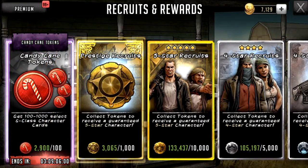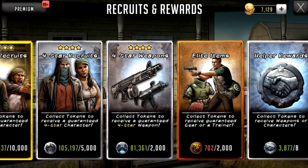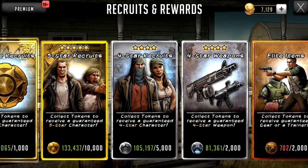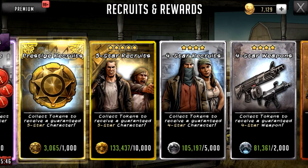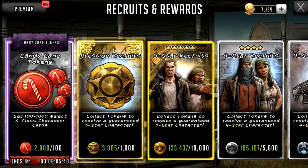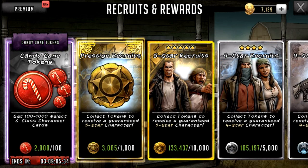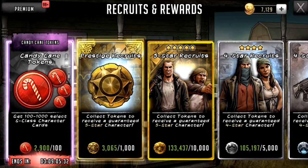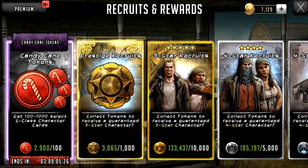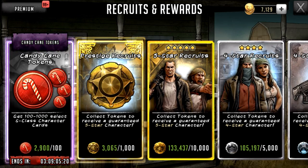I'm going to tuck into the main tokens now. As you can see, I'm getting a pretty healthy stock of four-star weapon tokens and I'm going to hold on to these — I'm not going to pull four-star weapon or four-star recruit tokens. You can also see I've got quite a lot of candy cane tokens on the left-hand side. This is because I did buy the Mistletoe — it was pointed out by Noah on live stream it only costs £3.80 and you could run through the whole roadmap. You got like 40k armory tokens, loads of gear and trainers.